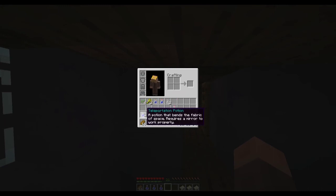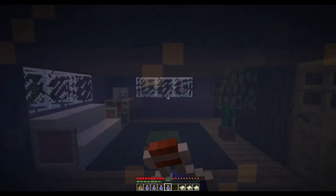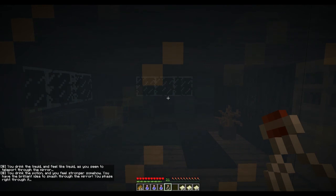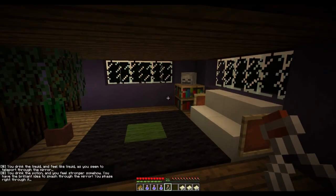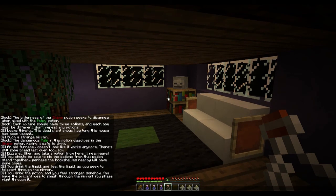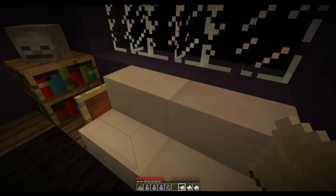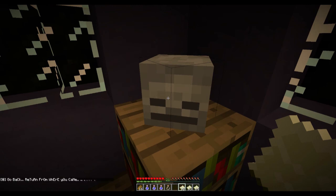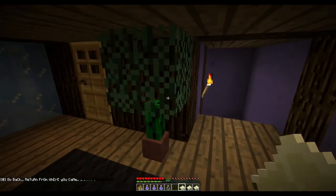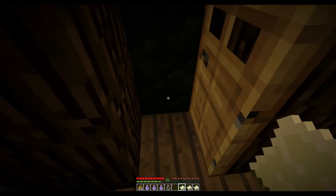This is pretty cool — this stuff works in certain positions. You drink the liquid, you feel like the liquid as you seem to teleport through the mirror. You drink the potion and you feel stronger somehow. You have a brilliant idea to smash through the mirror — you phase right through it. Okay, I'm gonna inspect the couch, inspect this bookcase here — go back, return from where you came.